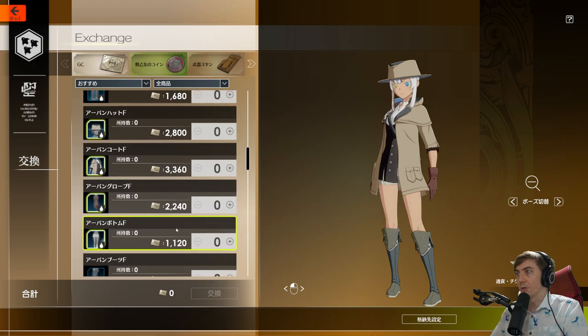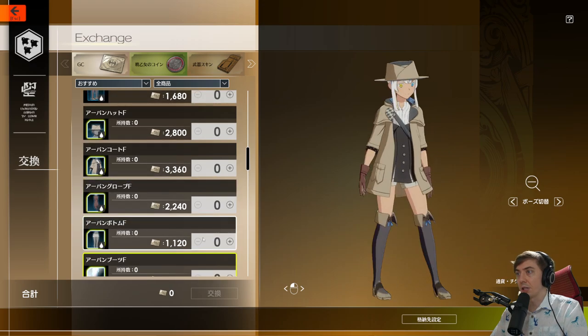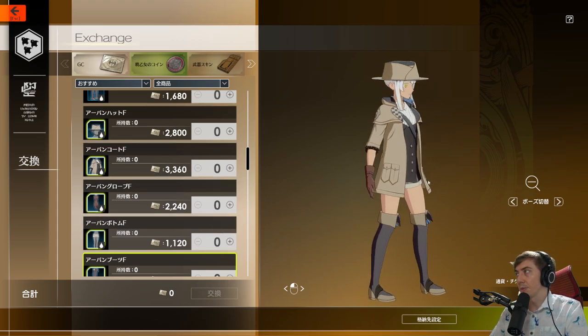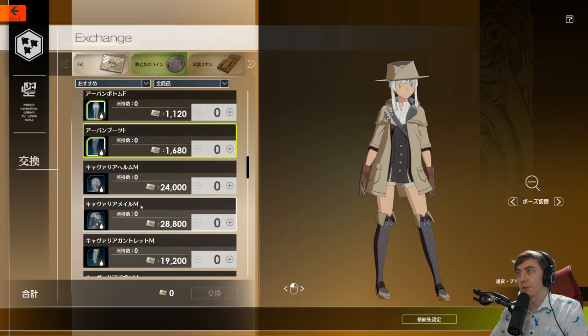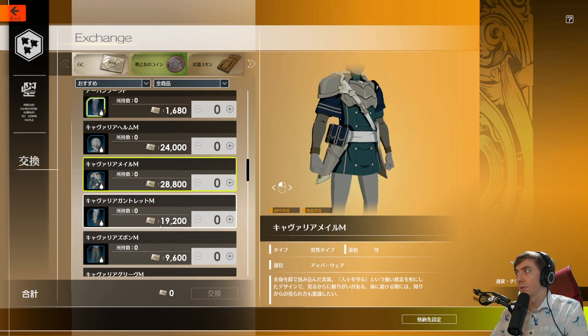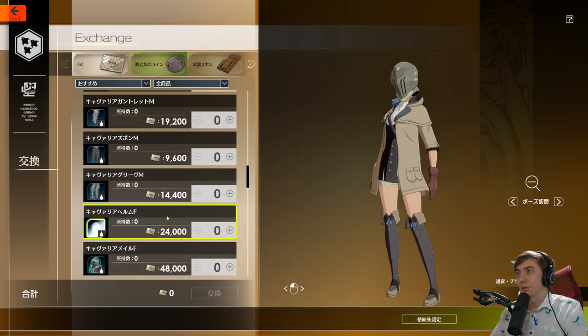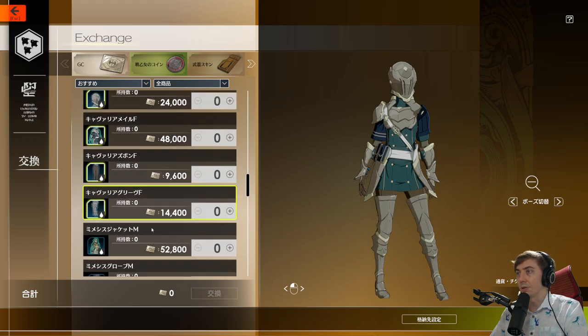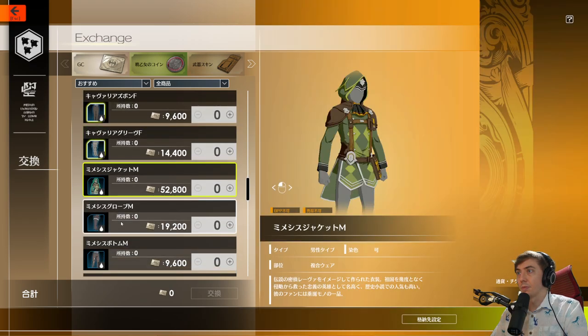There's a bunch of different clothing here to choose from, and it gets a little more expensive as you go up. I'm looking at this jacket first - I have three thousand glory coins so I can almost get it. These are some of the free options available in the game. There are also armor options including a helmet, and these start getting a bit more expensive. I only have three thousand glory coins, so I'm not sure how long it takes - raids might be the main way to earn them.